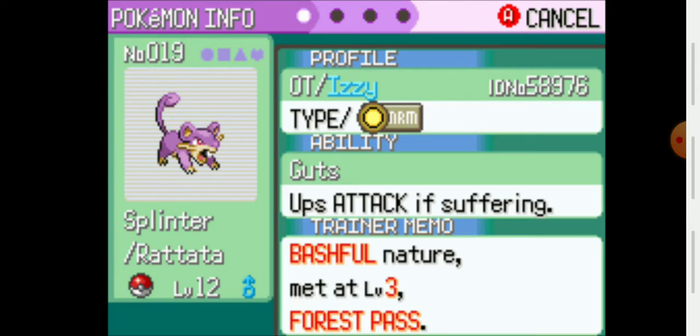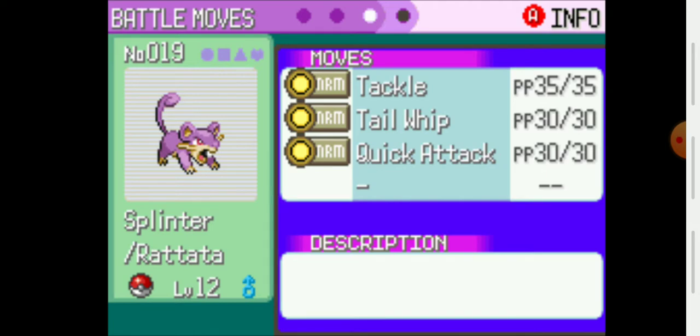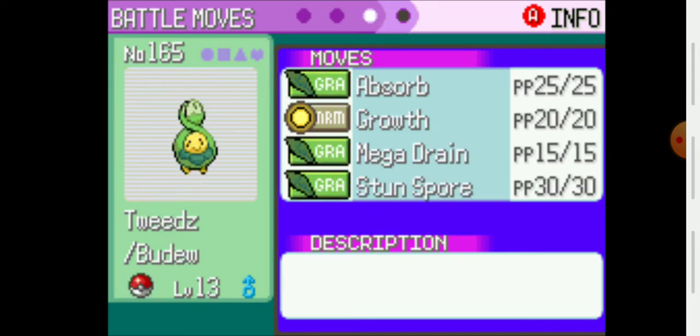We got Splinter with Guts. Smooth Set is still the same. Got Tweeds with Natural Cure. He learned Mega Drain, so I got rid of whatever that fourth move was — it wasn't that useful. I decided to keep Absorb and Mega Drain. Mega Drain only has 15 PP, but with Growth that should be enough to do a considerable amount of damage in the battles to come.